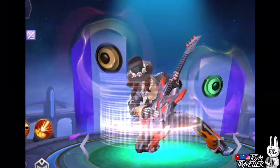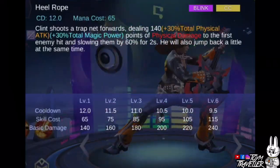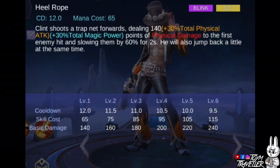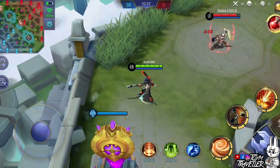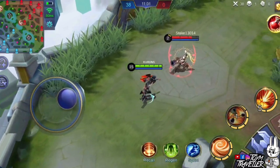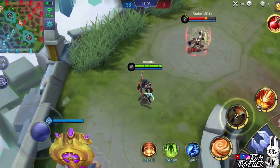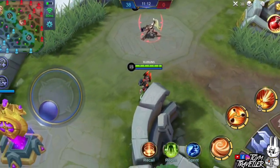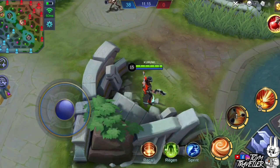Skill 2, A Peel Rope, lets Clint shoot a trap net in a specified direction and deals physical damage to the first enemy hit. The enemy hit will also have their movement speed reduced for a few seconds. Clint also jumps back upon shooting this skill, and the jump can make Clint pass through walls, as long as they are thin enough to pass through.